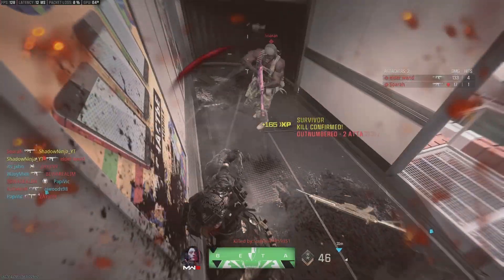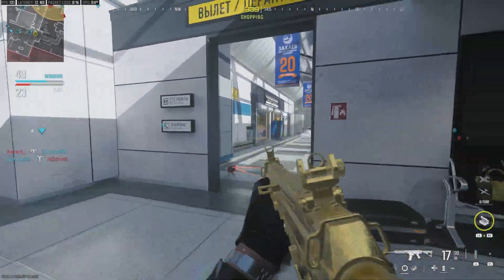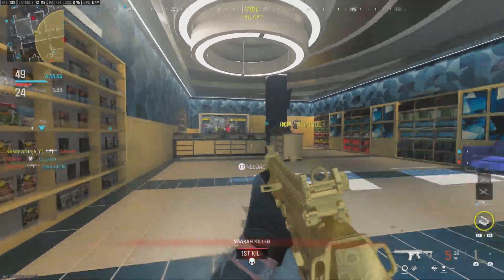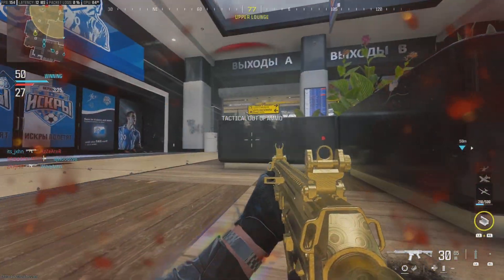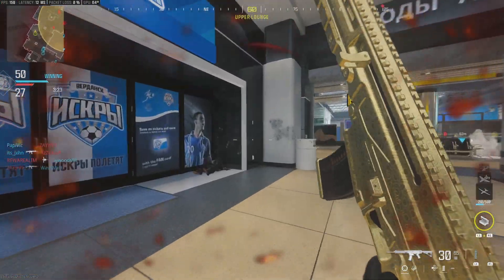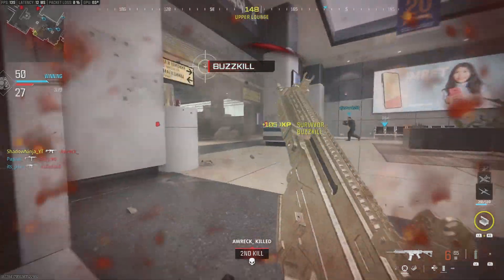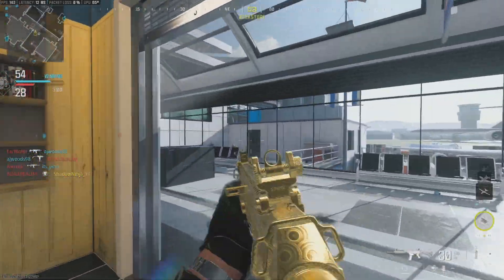In pub lobbies, especially in a non-competitive situation, this gun shines. One unfortunate thing is that skill-based matchmaking is really a thing, so a lobby of Holgers may get the upper advantage on you ever so slightly. But if you are great with your placement and great with your aiming, you can utilize this build and this weapon in ways you just didn't think you could. So let's jump into the build and showcase everything going on.